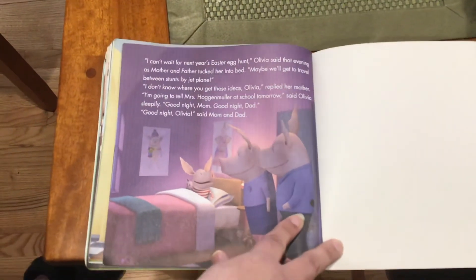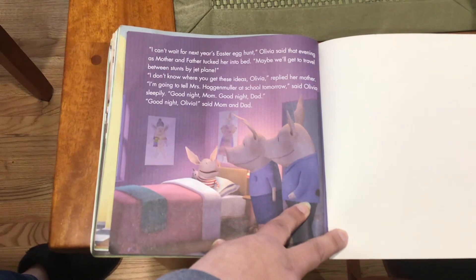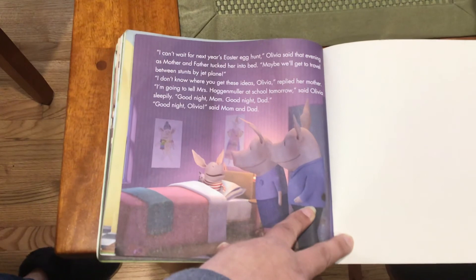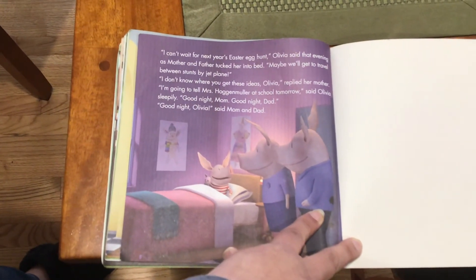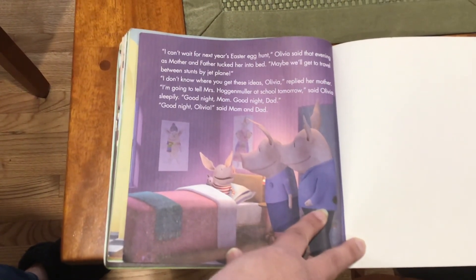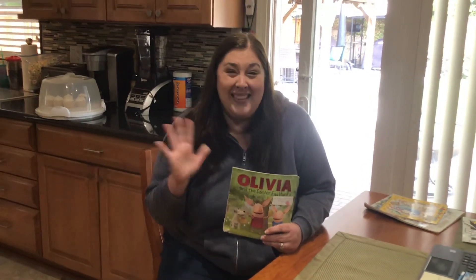"I can't wait for next year's Easter egg hunt," Olivia said that evening as mother and father tucked her into bed. "Maybe we'll get to travel between stunts by jet plane." "I don't know where you get these ideas, Olivia," replied her mother. "I'm going to tell Mrs. Hagenmuller at school tomorrow," said Olivia, sleepily. "Good night, Mom. Good night, Dad." "Good night, Olivia," said Mom and Dad. So it looks like the Easter egg hunt worked out. Maybe you can hunt for some things inside your house this weekend. All right, thanks, guys.